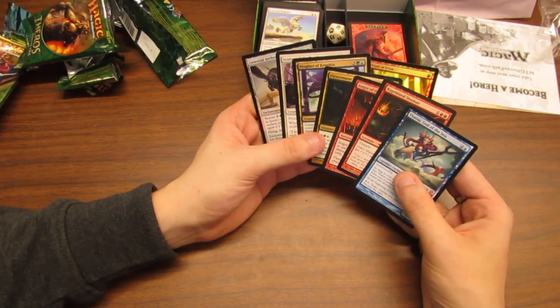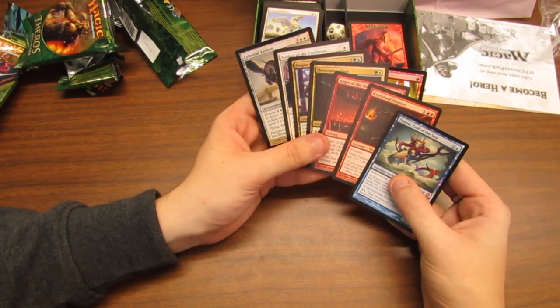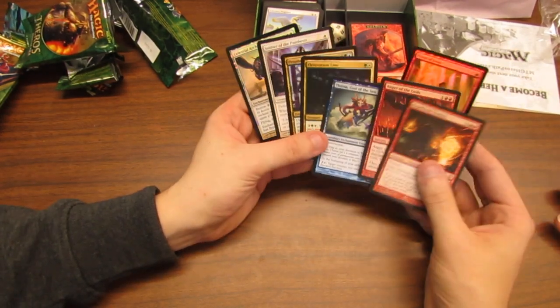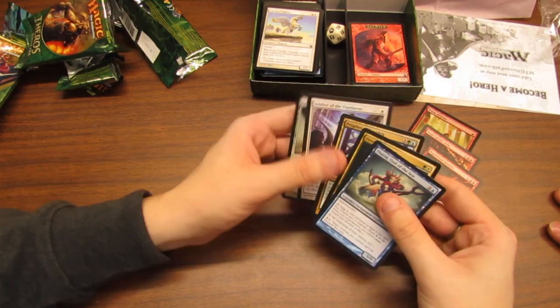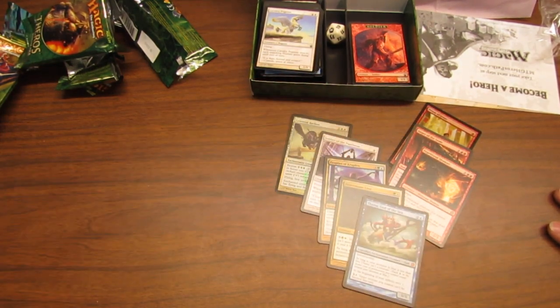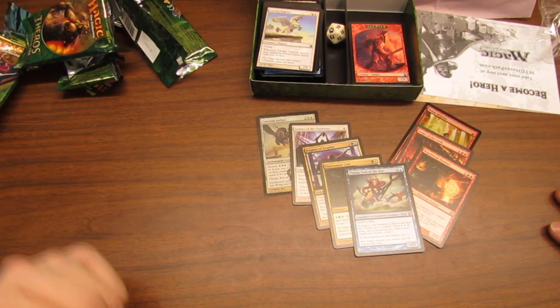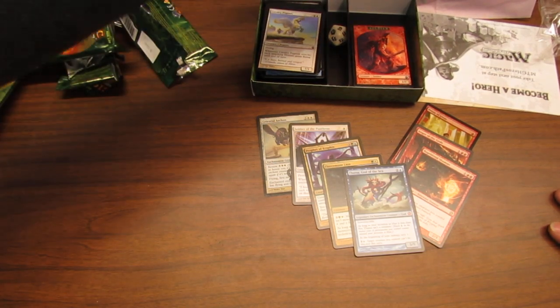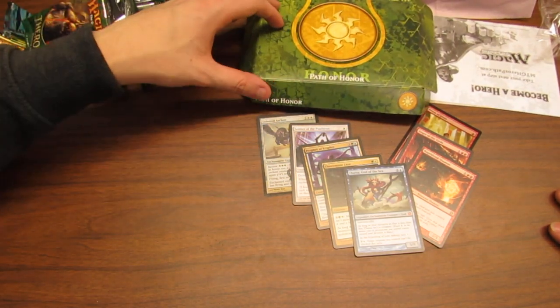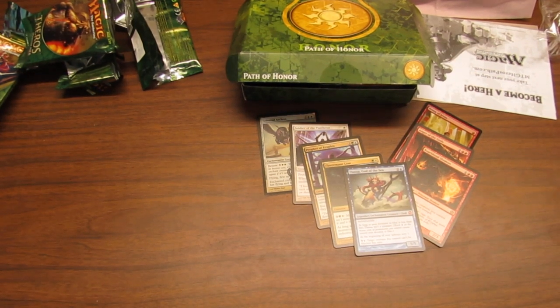I would probably try to force three colors — just go big with it. I think for pre-release, three colors is probably favorable. It seemed like it was not a good idea, but after the midnight pre-release last night, three colors actually performed really well. I think in this format you get rewarded for pushing three. Let us know how your pre-release packs went, what Hero's Path you chose, and what cool cards you pulled — any foils, any big mythics. Let us know in the comments below, remember to subscribe for more Magic: The Gathering videos, and I'll see you next time. Keep it mythological!